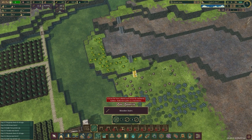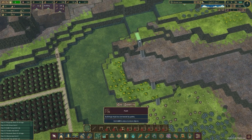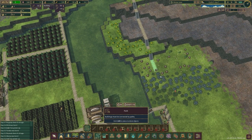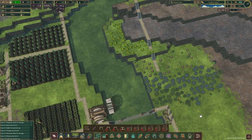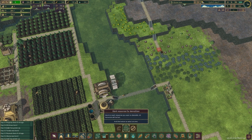You might be wondering what I'm doing. What I'm doing is getting prepped for those floodgates when we get the ability to use them, which means I'm going to need a path up there.